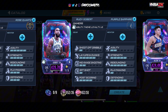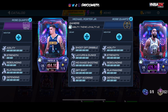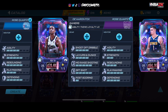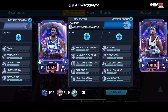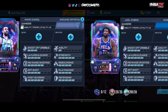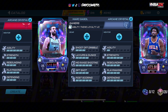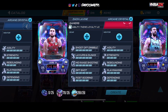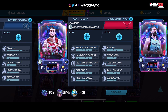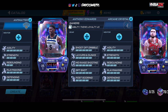We got Grayson Allen, also Purpose of Fire. We got Rudy Gobert, Purpose of Fire — he's also craftable. We got Michael Porter Jr. starting off the Rose Quartz. De'Aaron Fox, Rose Quartz. Joel Embiid, craftable Rose Quartz. We got Marc Gasol starting off the Arcane Crystal. We got Zach LaVine, Arcane Crystal — he's craftable. We got Anthony Edwards, also Arcane Crystal.